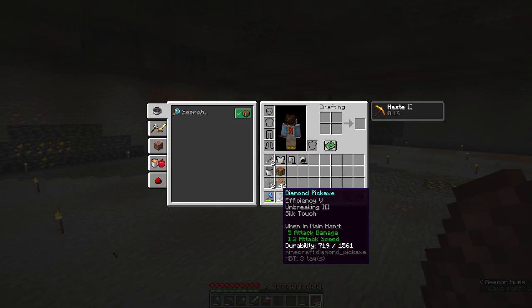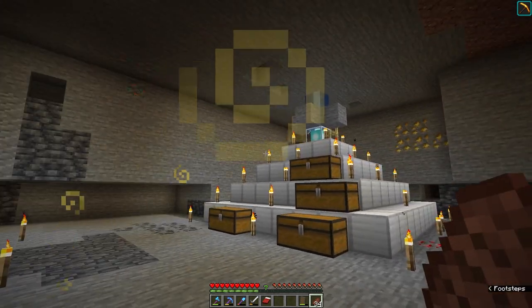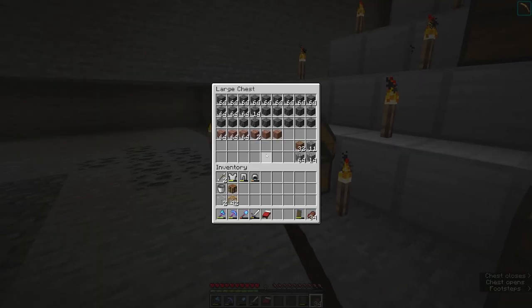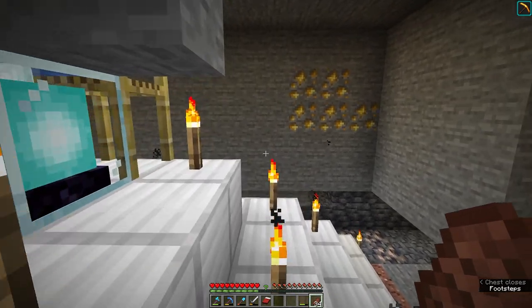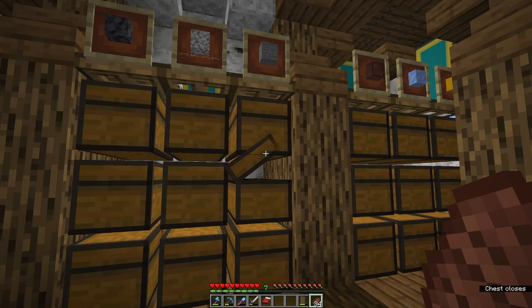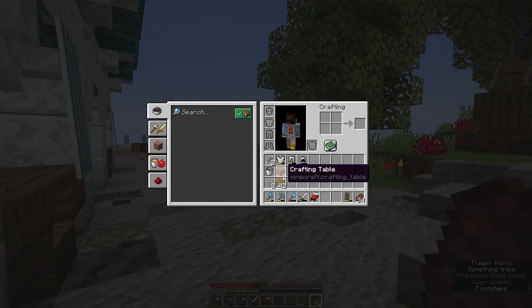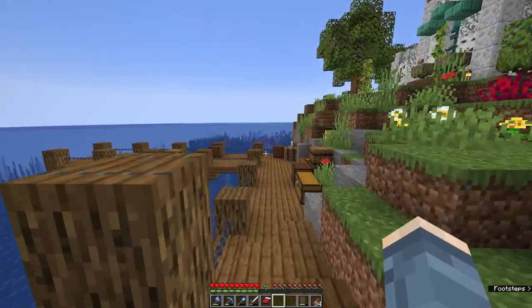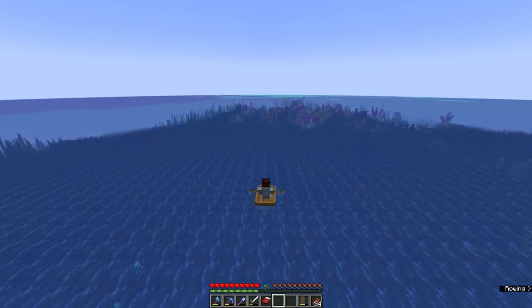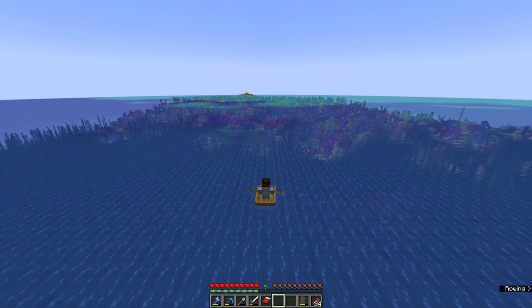We have efficiency five. We don't have mending though. There is diorite there. I need to check how much stone we have — we've got lots of this stone, that's good. We may need to do some farming for stone. The pick is unbreaking three so it'll last a while. Let's scope around by boat. With the wide angle lens going — this is the coral reef that's brand new and is roughly marking where we're going to be building, in this warm ocean area.